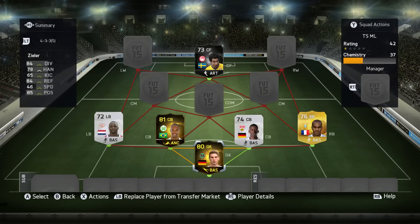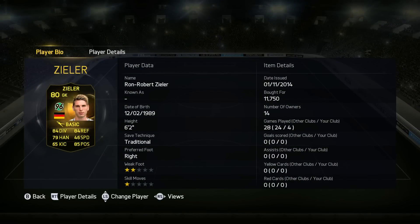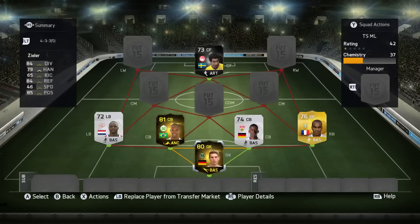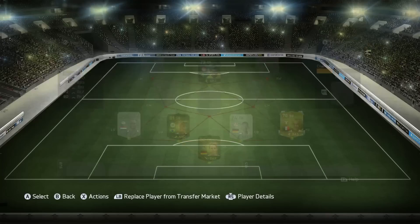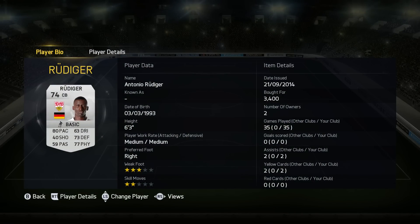The rest of the team is a false nine formation. In goal, we've got a German goalkeeper — Ron Robert Ziele's inform. I'm not going to lie, I actually swapped him out after 4 games because he saved absolutely nothing. I swapped him out for Farman, who as you may know from my previous videos, is my favourite German goalkeeper. Ziele was there just to mix it up a bit, but he didn't impress me.